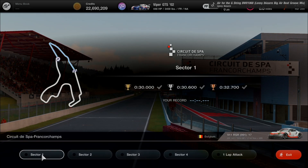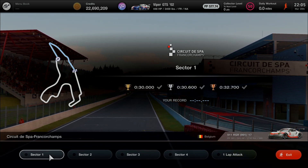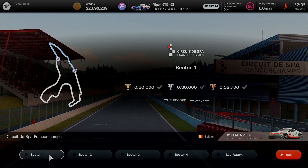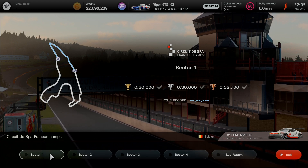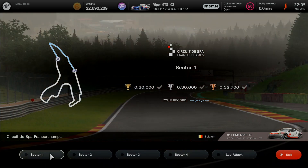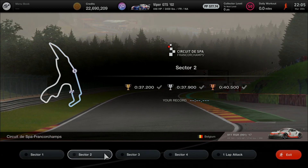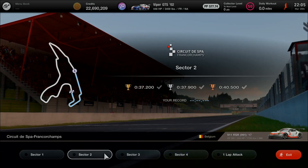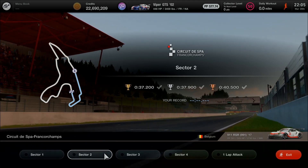Ready and good to go for 4 sectors with 20 turns by each landmark. Sector 1 has a gold target of 30 seconds, starting at turn 1 — La Source — then proceeding to turn 2, entering turns 3 through 5. Raidillon-Eau Rouge is about to come, going faster up to the top of the hill. Moving on to sector 2, turn 6 at the Kemmel Straight, then turns 7 through 9.